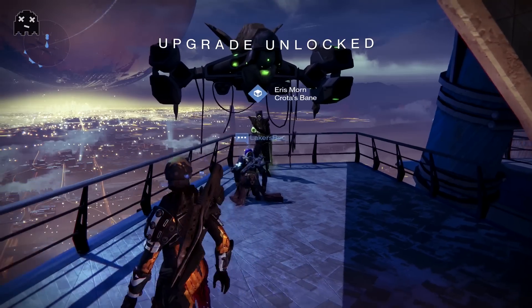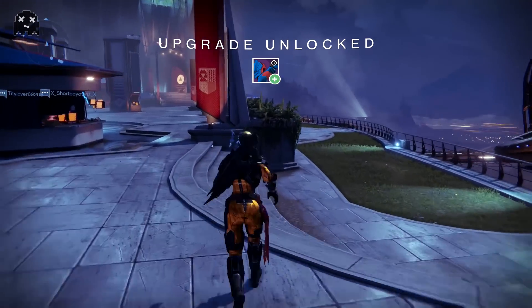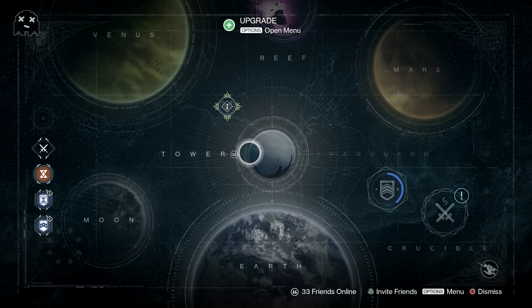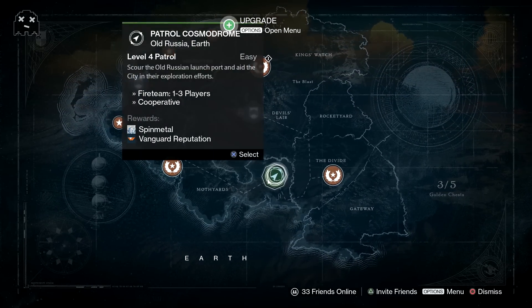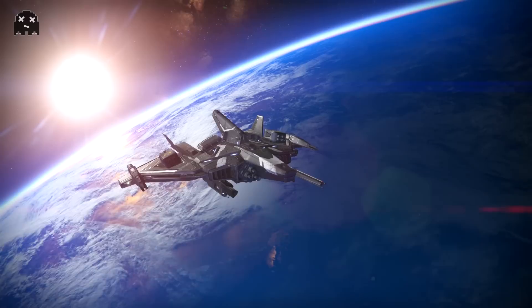Eris is fun but the new currency — the Eris Morn currency, the abominable orbs and the other thing for the weapons — is basically useless now. We only used it one time for Crota's whip, the Husk of the Pit, and one time for Murmur. That's it. Don't buy more than one of each because there are no more high-tier weapons to upgrade.